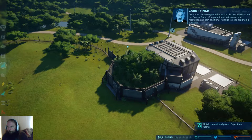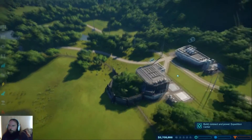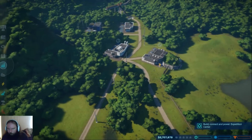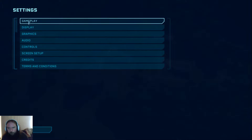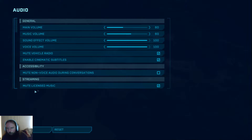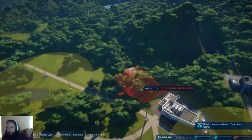'Contracts can be requested from the division heads inside the control room. Complete these to increase your reputation and gain additional resources - revenue to keep expanding your park.' You're not really letting me say much, game, because you keep talking. I want to play. Speaking of which, you might notice that this game is rather quiet - it has a nice little audio feature that allows me to mute licensed music, because since this is going up on YouTube, probably don't want to have any licensed music playing.